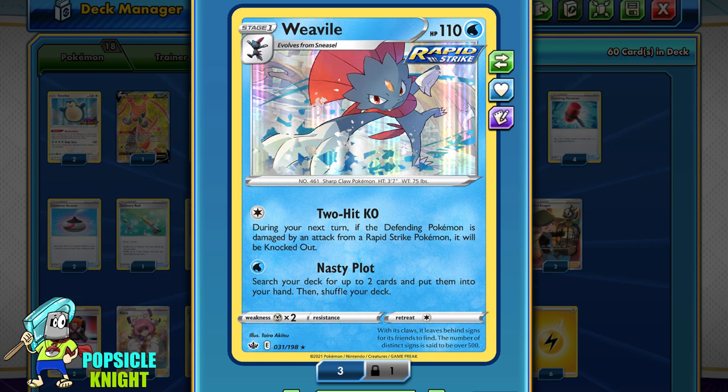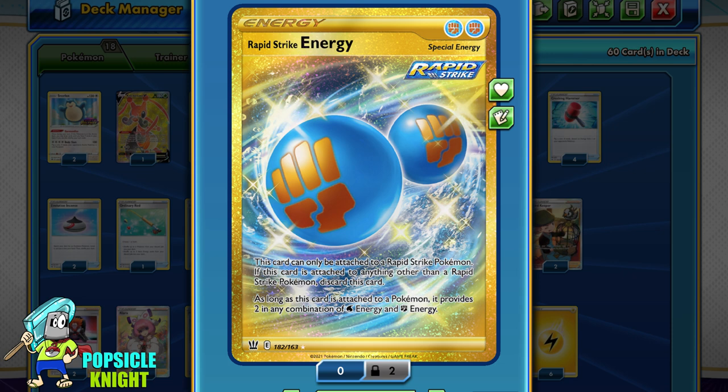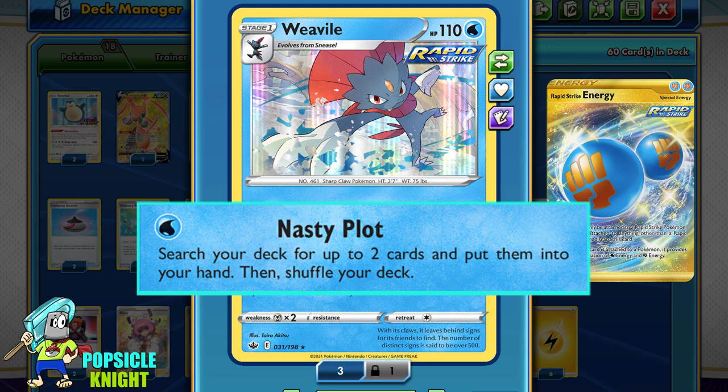Weavile also has a second attack which could be very useful for setup if you need it. For one Water Energy, Nasty Plot allows you to search your deck for up to two cards — any card you want — and put them into your hand. We are not using any Water Energy in this deck; however, we are using a full set of Rapid Strike Energy, which acts as a combination of two Water and/or Fighting Energy. So if we really need to use this attack, we can use the Rapid Strike Energy to energize it.